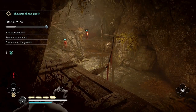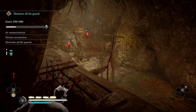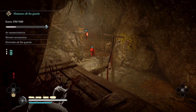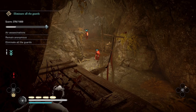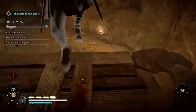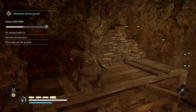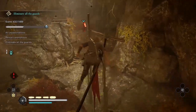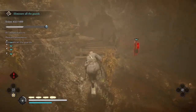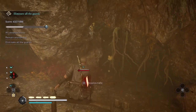Now I'm waiting for the second guard to detect the body. The third guard near the wall up there doesn't move — he just stands there, so I'll kill him in a bit. The guard has seen the body and is coming to investigate. If he doesn't come to investigate and just stands there, you can climb along the rope and air assassinate him where he stands. But he found the body so I get him right below me. For the other guard who doesn't move, you can just jump on the railing and air assassinate him.